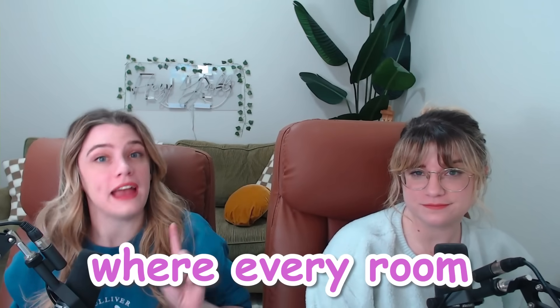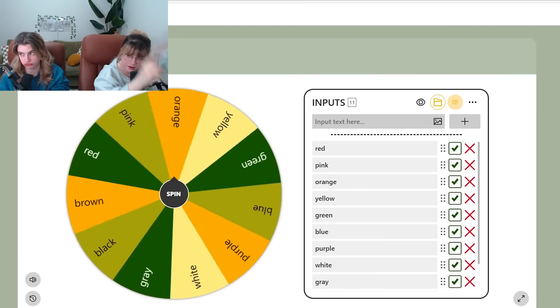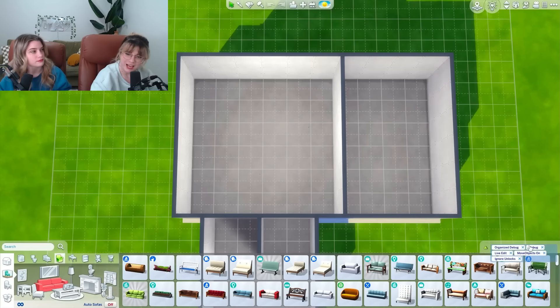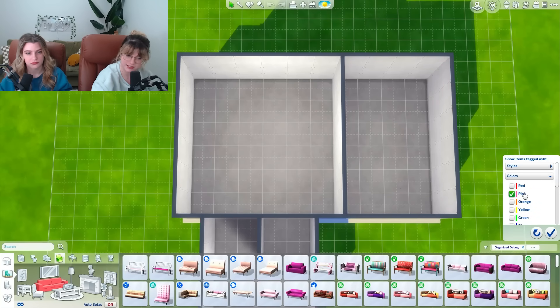Today we're going to be building a house in The Sims where every room is a different color. Here are all the color options in The Sims, except for brown — we're combining light brown and dark brown because brown is brown. We're going to spin for the living room first. We got pink! I'm going to go ahead and set the color option to pink so one of us doesn't cheat.